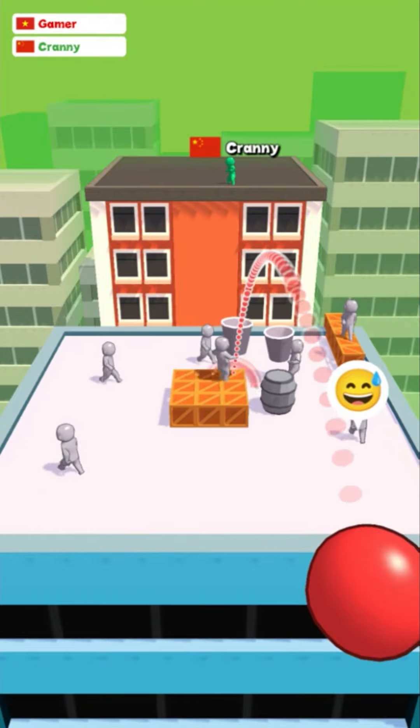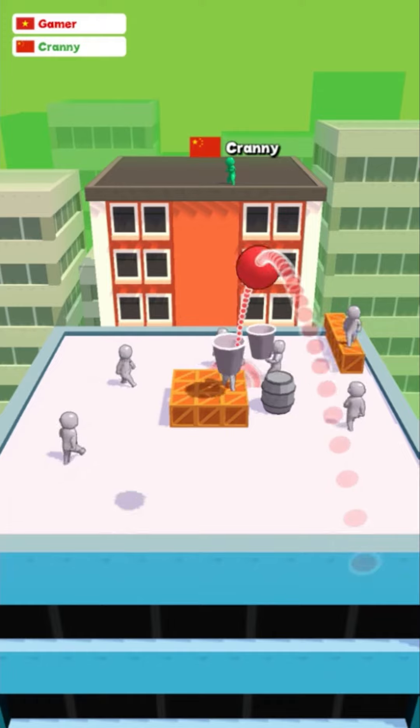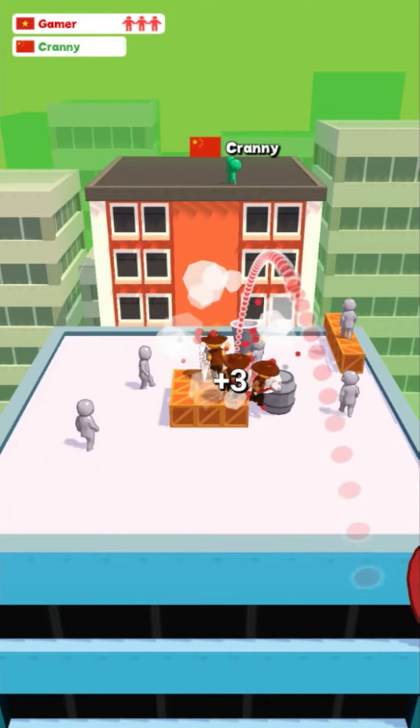First life hack: hit the gray soldier with the cup in his hands and get three soldiers at once.